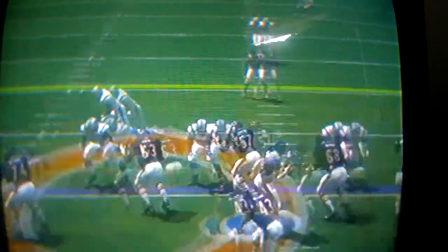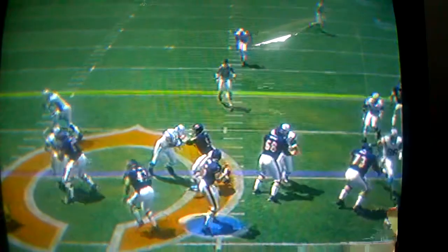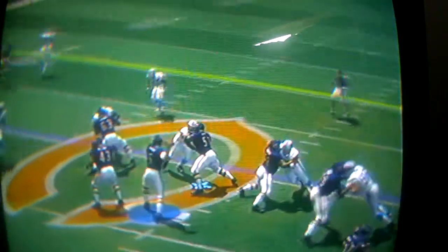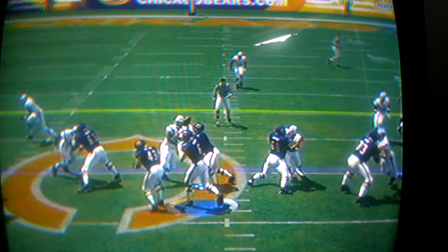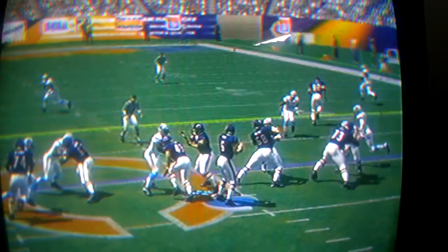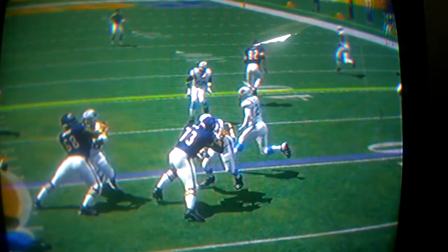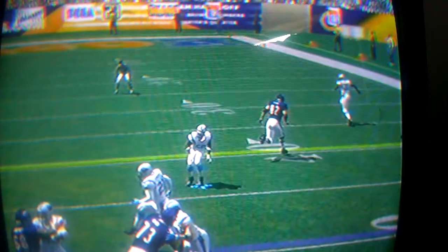Jay Cutler hikes the ball. Okay, if you check out the safety right here, and check out this linebacker right here. Jay Cutler hikes the ball and as he hikes the ball, he pump fakes it. Boom. If you notice, the linebacker bites — on the same token, throwing the pump fake, so does the safety. You see that? The safety bites, which leaves this guy and then this linebacker over here. He didn't necessarily bite, but he also didn't pursue the receiver as well, so he kind of left him open because of the pump fake.